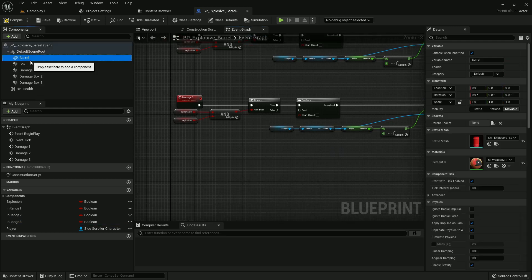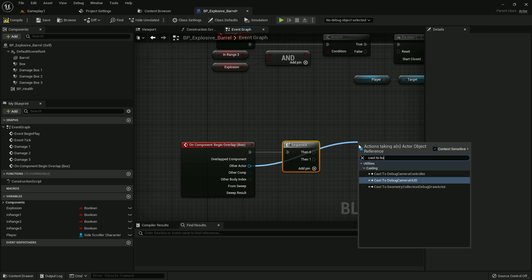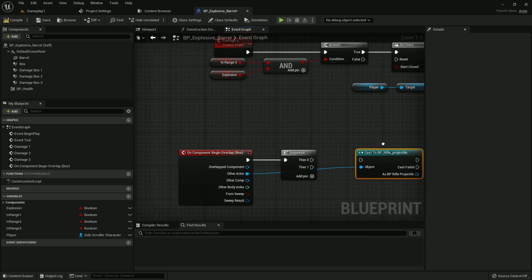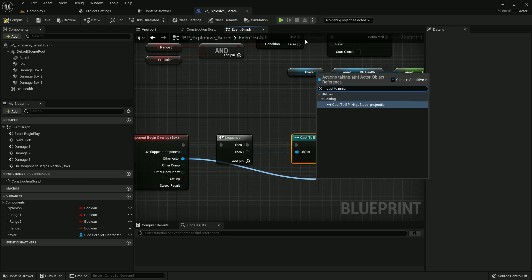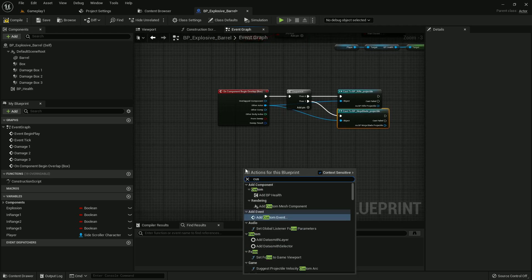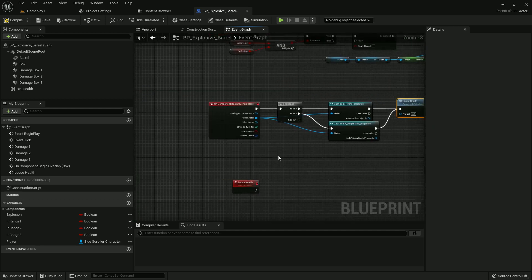Now add a few functions in the box collision. On the On Component Begin Overlap, add a Sequence because we need two blueprints. Search for cast to Rifle Projectile and also cast to Ninja Blade. Now create a custom event named Lose Health and connect it here for both Rifle Projectile and Ninja Blade Projectile. Compile and save.